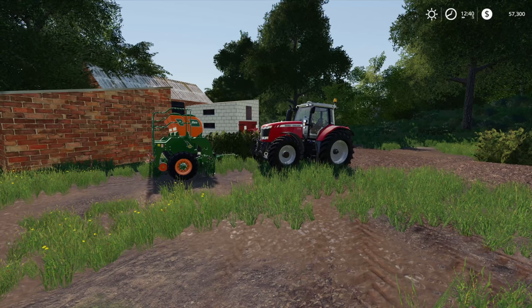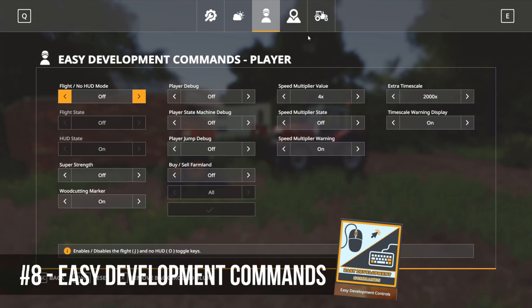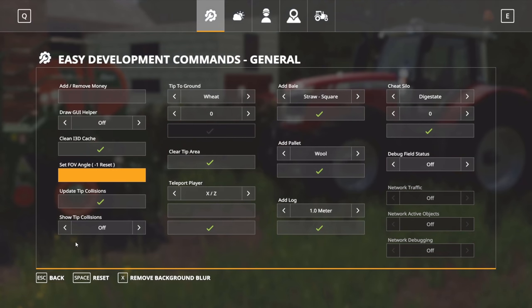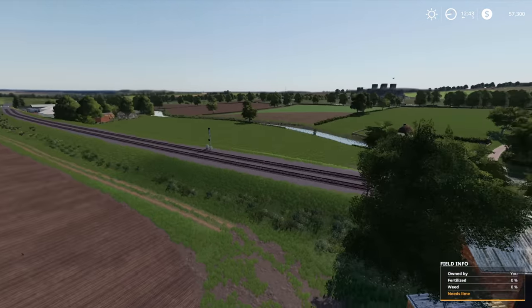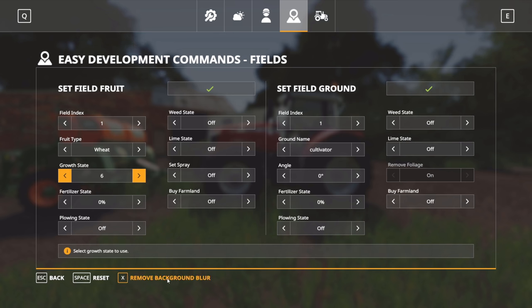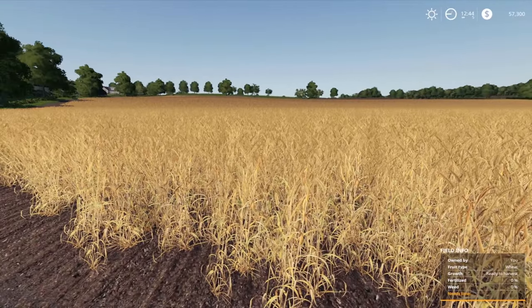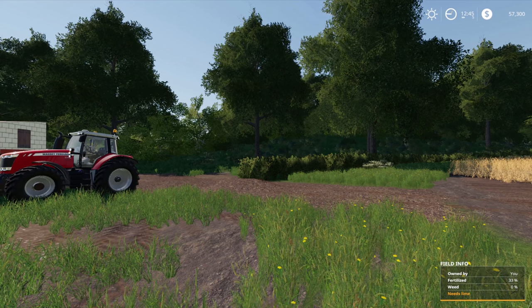The next mod, especially useful for content creators, is Easy Development Commands. It has lots of options: setting the field of view angle for nice screenshots, flying around the map for cinematic footage, and setting the fruit type and growth state in a field. For example, you can take a sown field, change the growth state, hit the tick button, and instantly have a ready-to-harvest field of corn. Brilliant mod with lots of functionality.